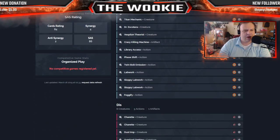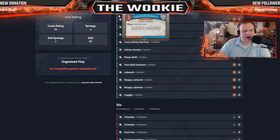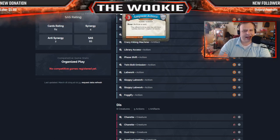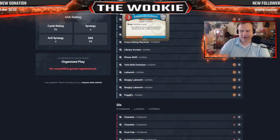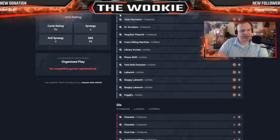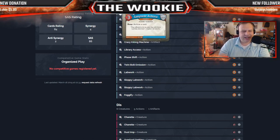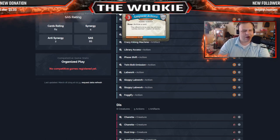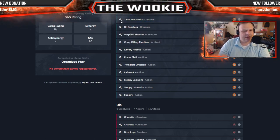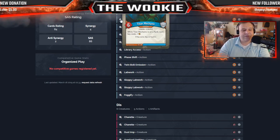Moving into Logos. Ganymede Archivist — love him. Three power creature that kind of flies under the radar. When you reap you get to archive a card. He doesn't often become an immediate target — he doesn't really hurt you, he's just kind of there, but he's really strong. Titan Mechanic is a big body six power creature — while it's on a flank, each key costs minus one.